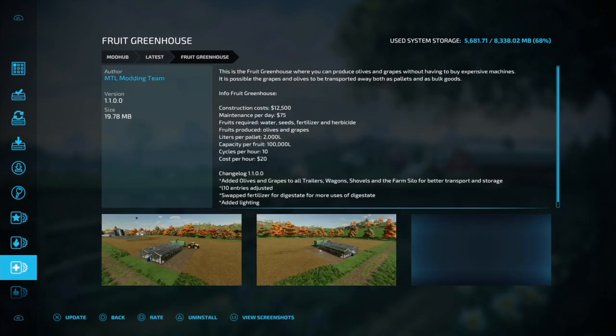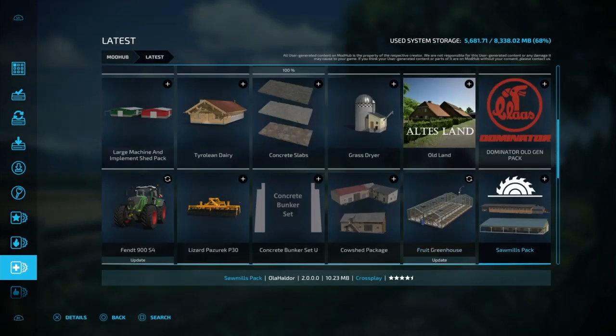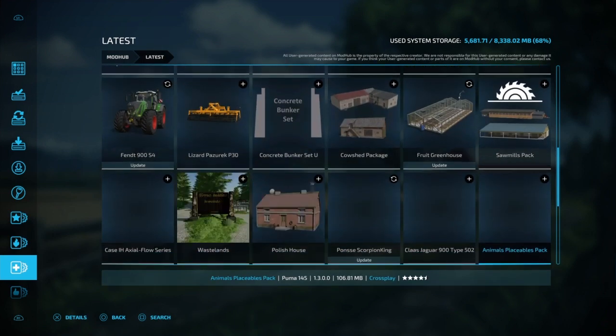We got the Cow Shed Package, the Fruit Greenhouses got updated, and then what we left off with yesterday — I think — was the Salt Mills Pack. Just making sure — yeah, all right.